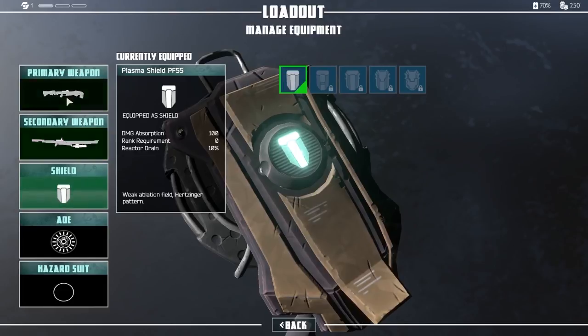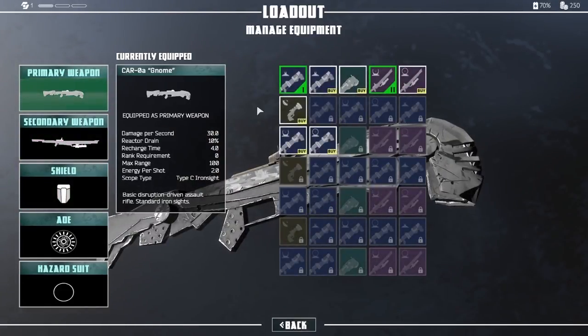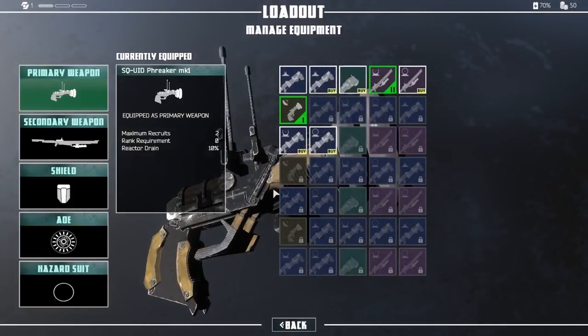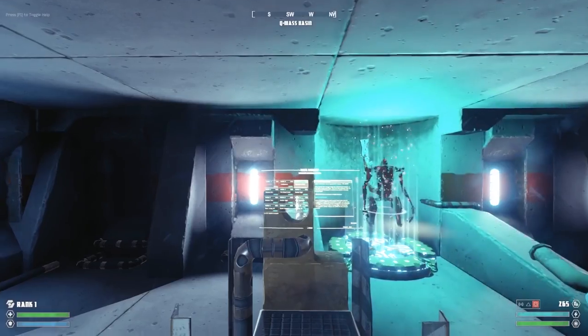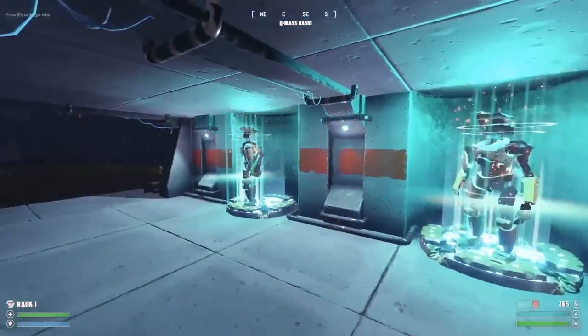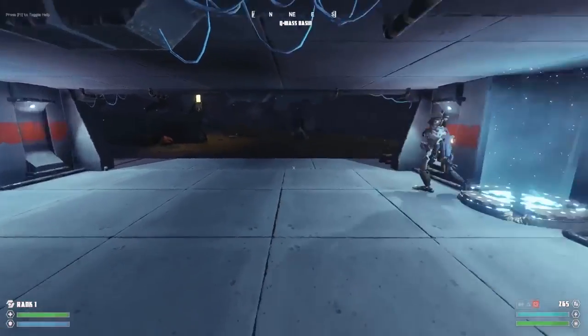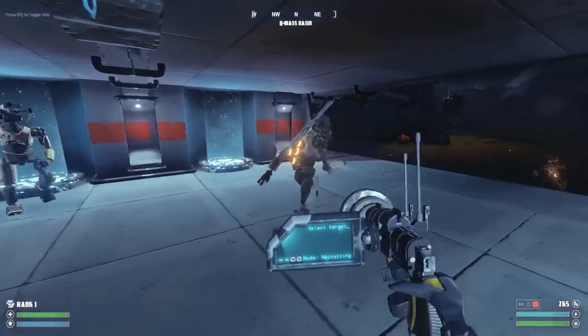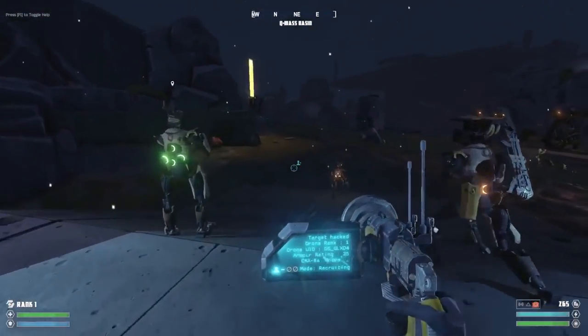There's a primary and secondary slot for you to choose from when you upgrade. This time, however, I'm going to grab a command module, one of the most powerful tools in the game. You'll have noticed that we have plenty of allied robots marching around, but usually they just get on with their own missions and pay little attention to what I'm up to. The command module changes that, allowing me to recruit bots and to send them to locations of my choosing.